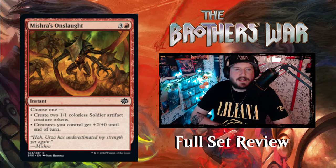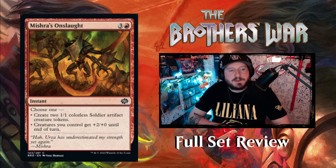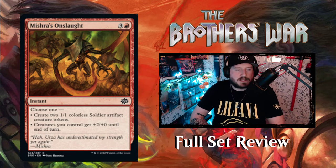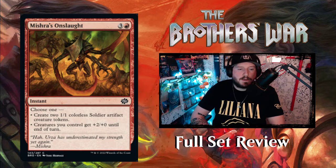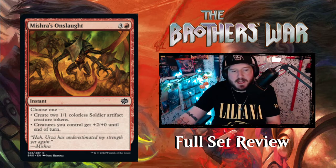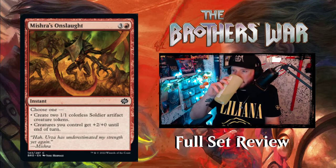Next up we have Mishra's Onslaught — three and a red for an instant. Choose one: create two 1/1 soldier artifact creature tokens, or creatures you control get plus two, plus zero until end of turn. Again, that's just aggro — red doing red things.